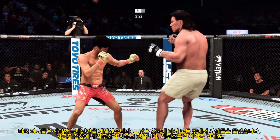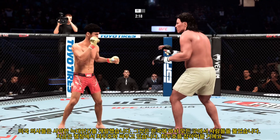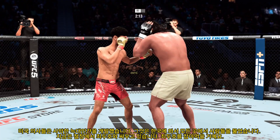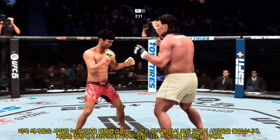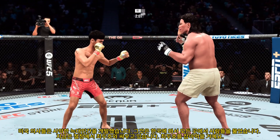Just out of range with that punch attempt. Strong roundhouse kick there. He tags him with the straight hand there. Nice job by Choi. He needs to mix it up — he needs to start kicking more.